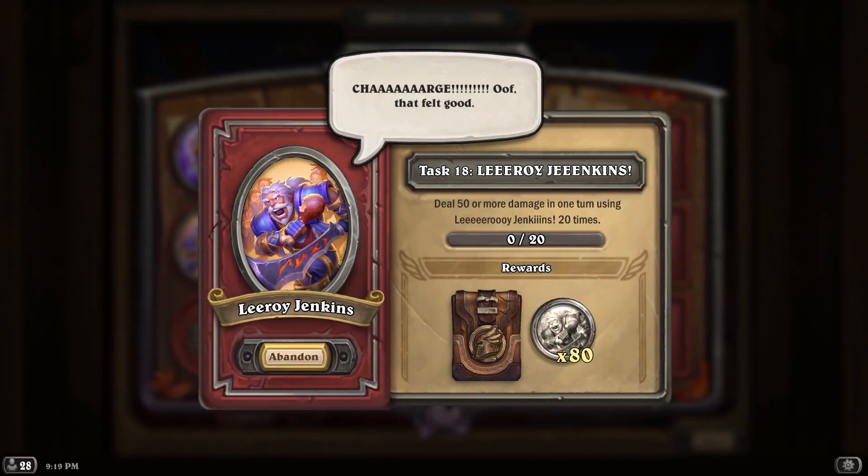What's going on everybody, Zombies here again, and today we're back with another Mercenaries video. This one is about doing task 18 for Leroy Jenkins. The description on this one is simple enough, however it is not accurate. Much like various different tasks in the past, there is a bug with this one.